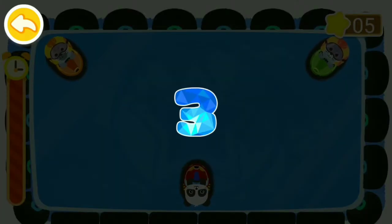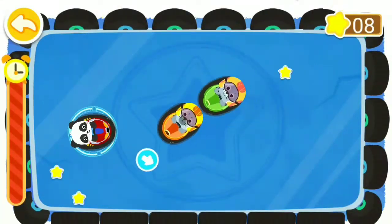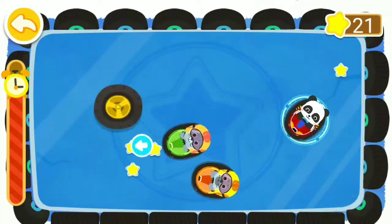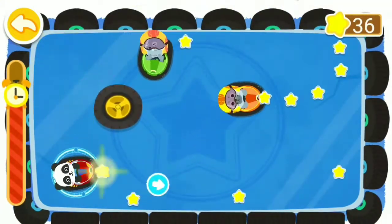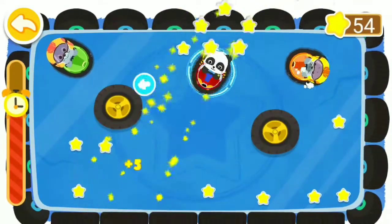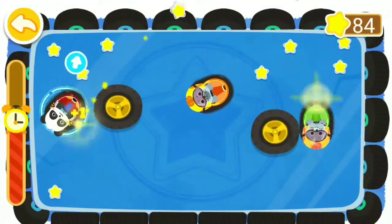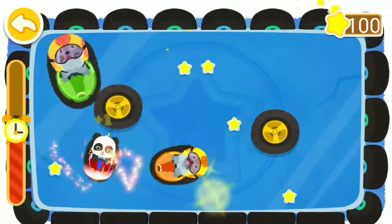Three, two, one, go! The two seal brothers are going to grab the stars from us — let's hit them and get more stars. There comes a tire, you won't be bounced off if you're hit by it. You've got frozen props — they are frozen and can't move. You've got sprint props, go and hit them!